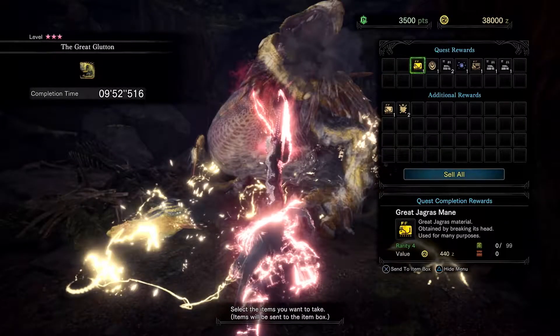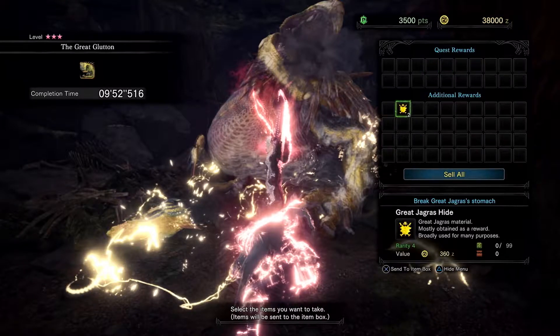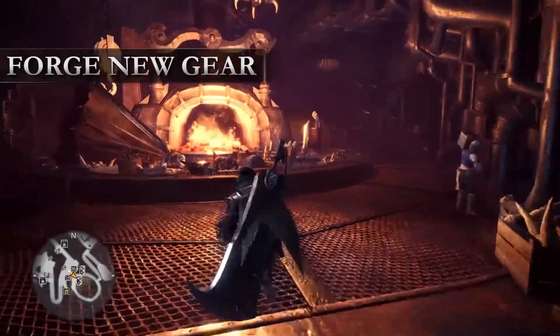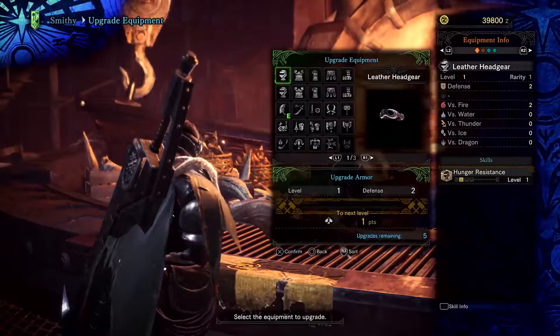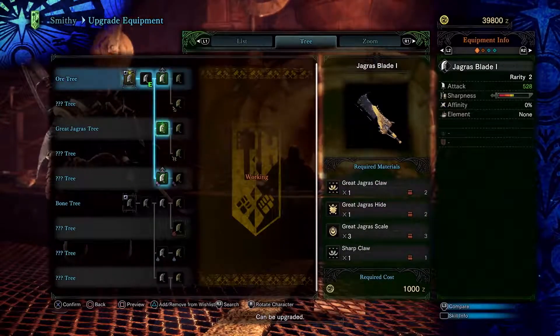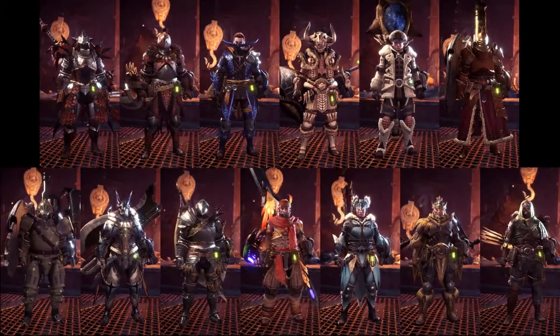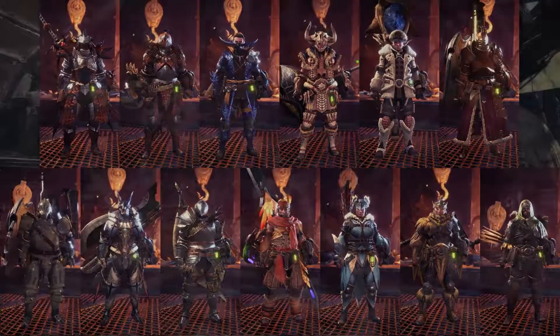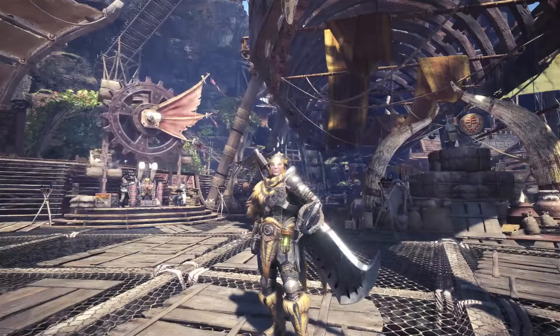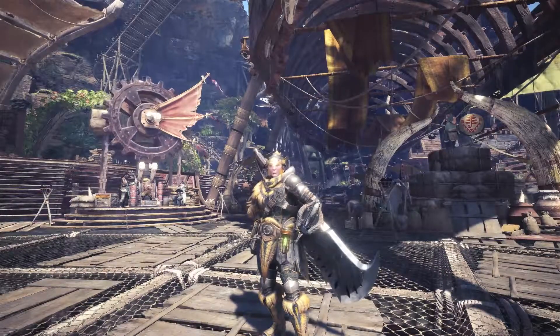Successful hunts boast additional materials and loot for you to collect. It's time to visit our fine friend, the Smithy. The Smithy uses the resources gathered on your quest to upgrade and forge powerful new gear and armor. With a plethora of weapons trees and armor sets available, it is truly up to you how you wish to progress further in Monster Hunter World.